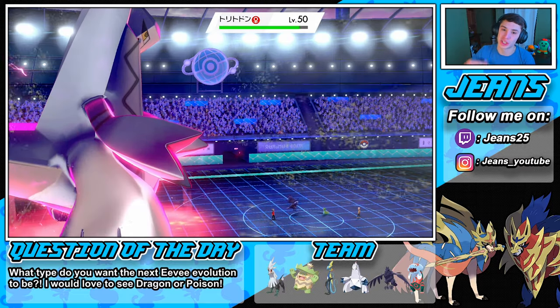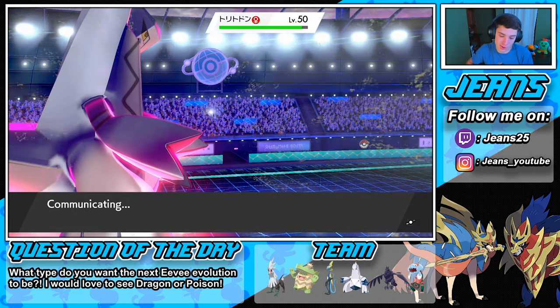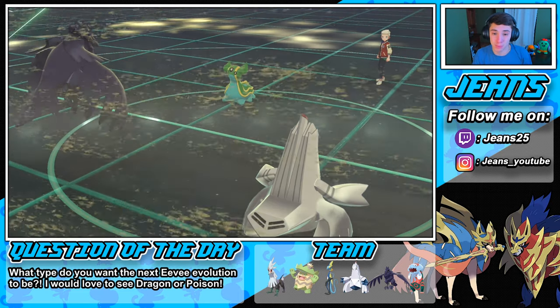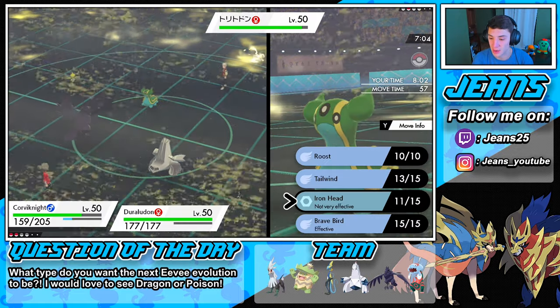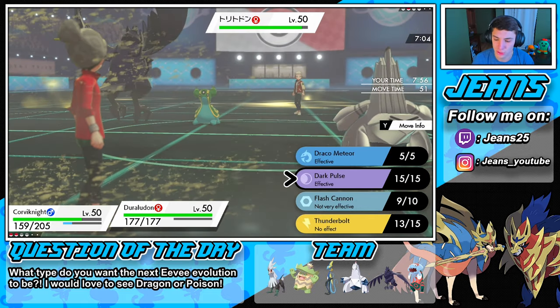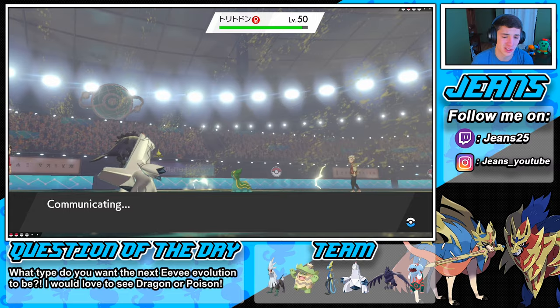Rocking out here, absolutely crushing these battles — and these are very good battles. I'm not just sweeping them; I'm actually playing this out very well. I know I'm going down in the beginning but I'm planning for it — letting him use his Dynamax so I can take out his Pokemon, then I have these picks in the back that can do work. Like, you're leaving me a free Dynamax for Duraludon — get out of my face! Going Brave Bird then Dark Pulse — I'll play it safe and not risk Draco Meteor lowering special attack.